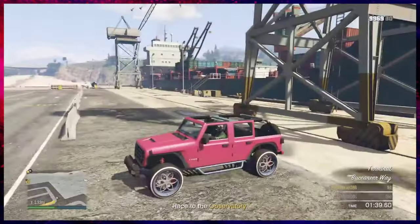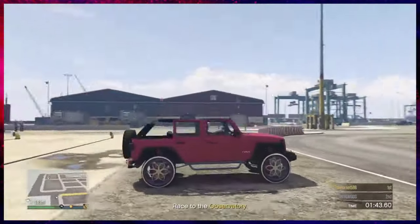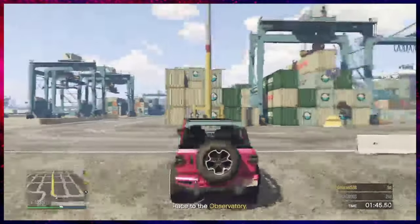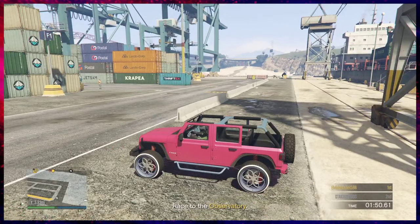Now that our car is merged, there are a couple of ways we can end the sprint. Your friend can just leave the lobby, or you can join Anilac and accept all the alerts. Or you can start up a job and back out of it.